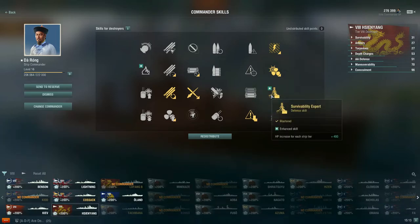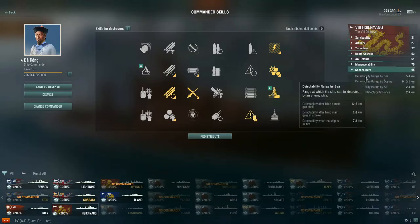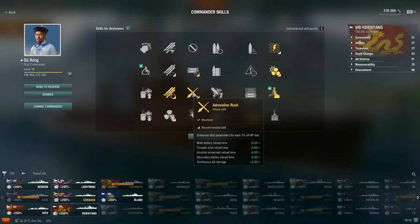Survivability Expert — especially with this commander you get even more out of it. So that's a 6-point build. At 10 points I recommend Concealment Expert, which gets you down to 5.8-kilometer detectability. After that, for a 13-point commander I took Adrenaline Rush: for each 1% of HP lost, your main battery reloads faster, torpedoes reload faster, and continuous AA damage goes up by +0.20%. You'll see in Monday's video I lose a good chunk of health and you'll see the guns and torpedoes reloading noticeably faster.